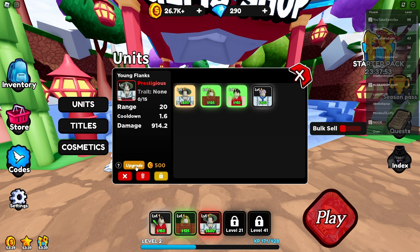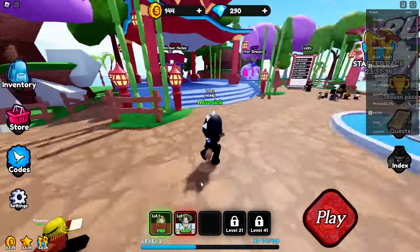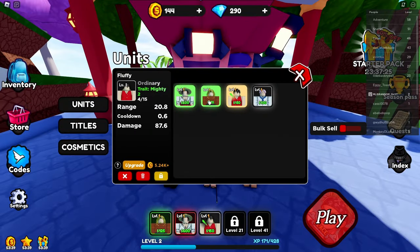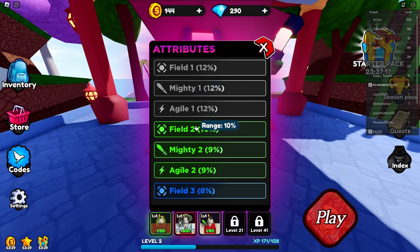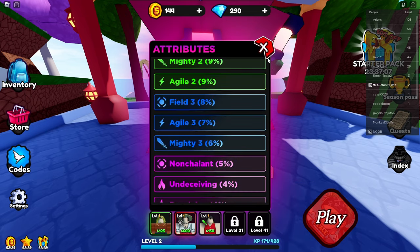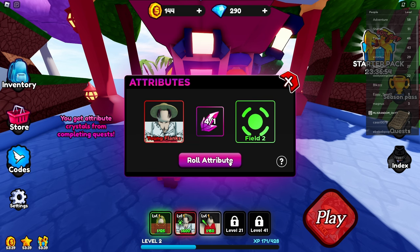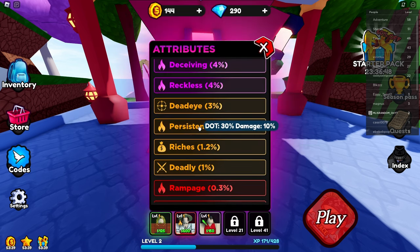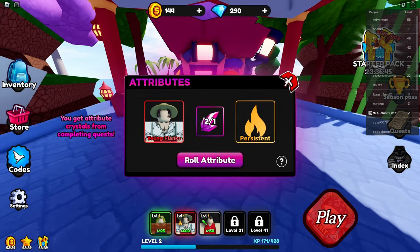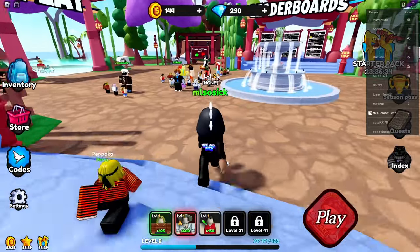Let's upgrade young Shanks — we have so much money. We're also upgrading Luffy too. Now let's mess with the attributes on young Shanks. We got absolutely trashed that time around. Looking for that gold One Piece attribute — that would be sick. We'll take 'deceiving' for now — 10% damage boost — and 'persistent' as well. He's doing 1,300 damage!